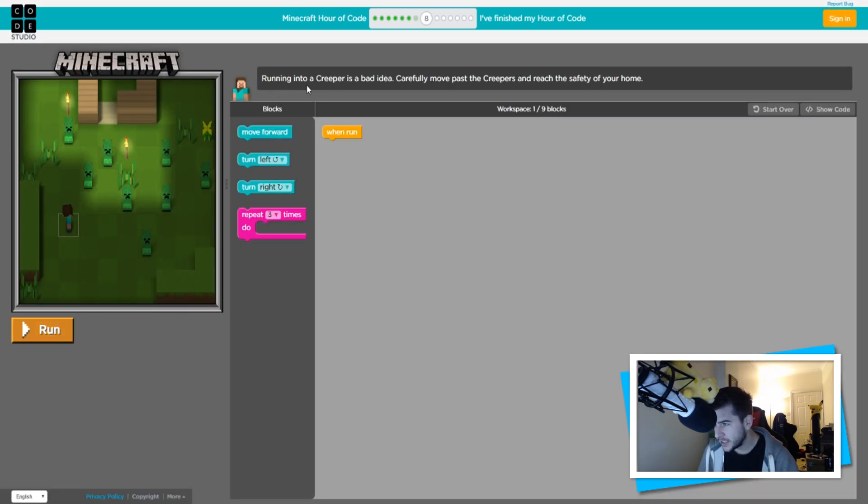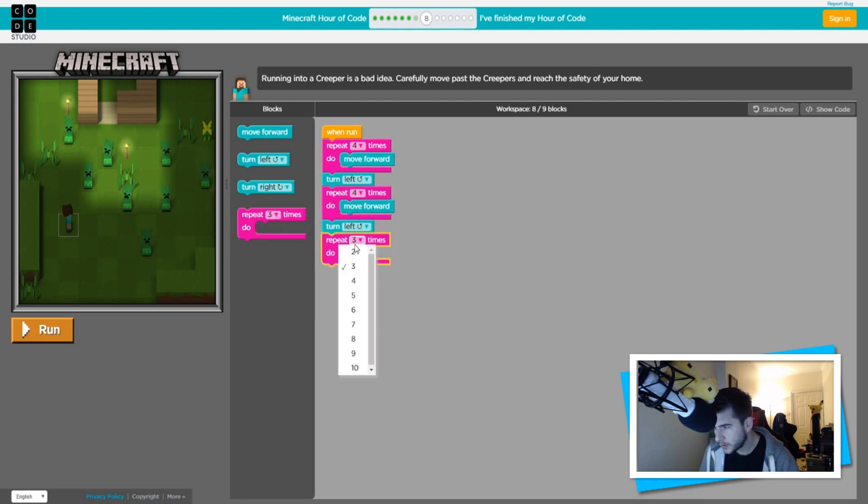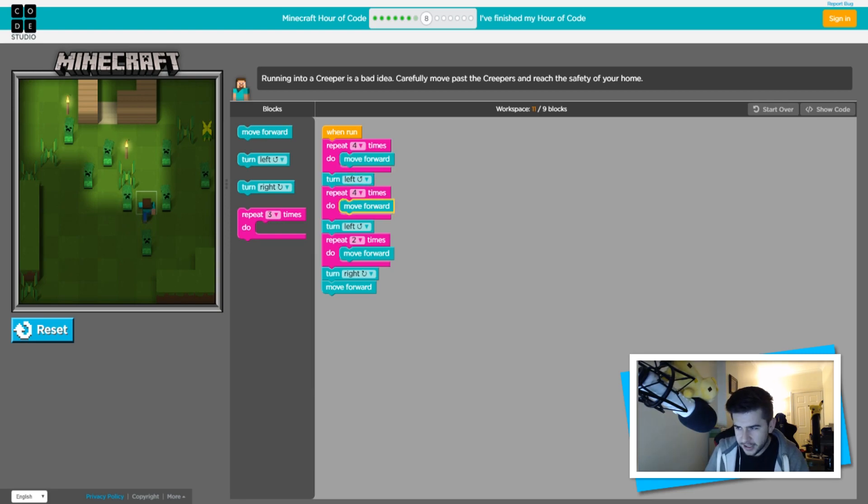'Running into a creeper is a bad idea - carefully move past the creepers and reach the safety of your home.' Let's go forward four times, turn left, then forward four more times, turn left again, forward twice, turn right, then move forward. Let's run it - we did it! We did it!